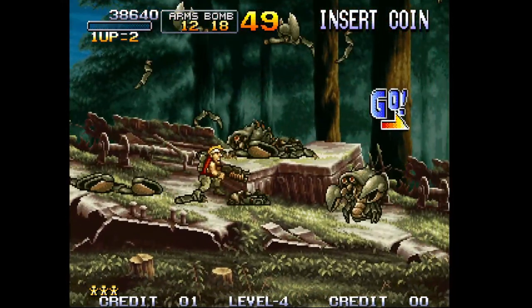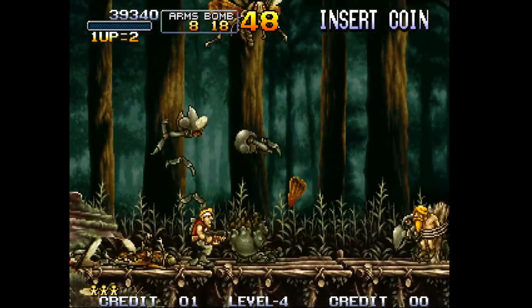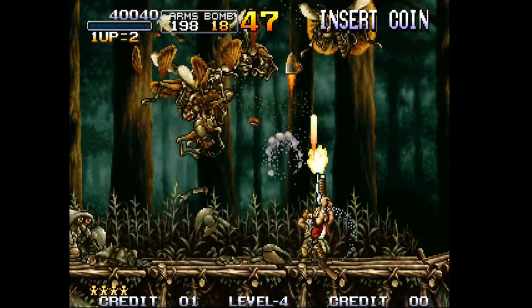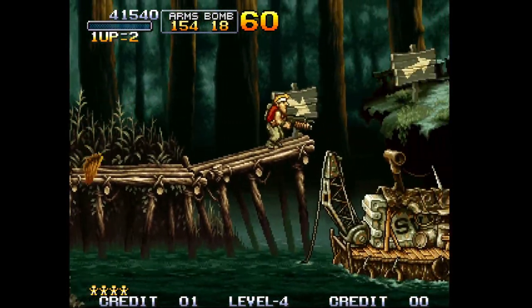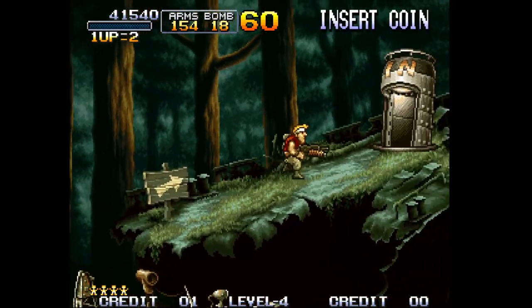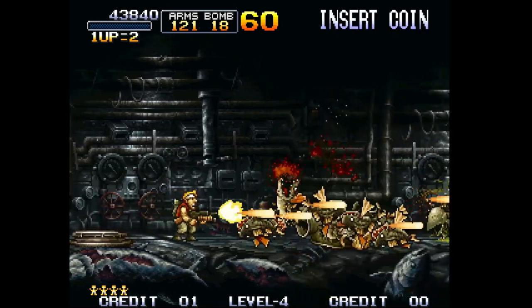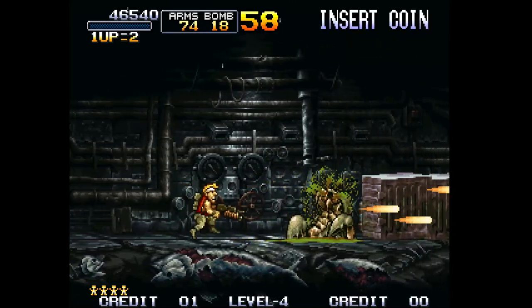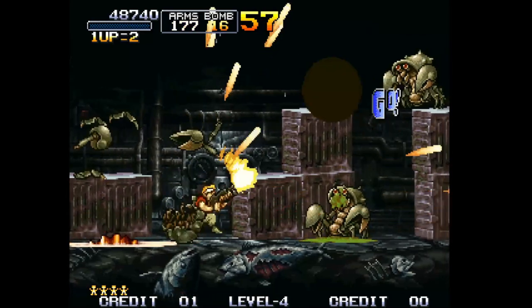Get the grenade shot and you can one-shot all these crabs coming up. Just keep one-shotting them. Use the remainder of your grenade shot on these dragonflies, collect the HMG, and just spread up and down — they should die pretty easily. We're going to take the top route; the top route is the fastest, it's like the speedrun route.